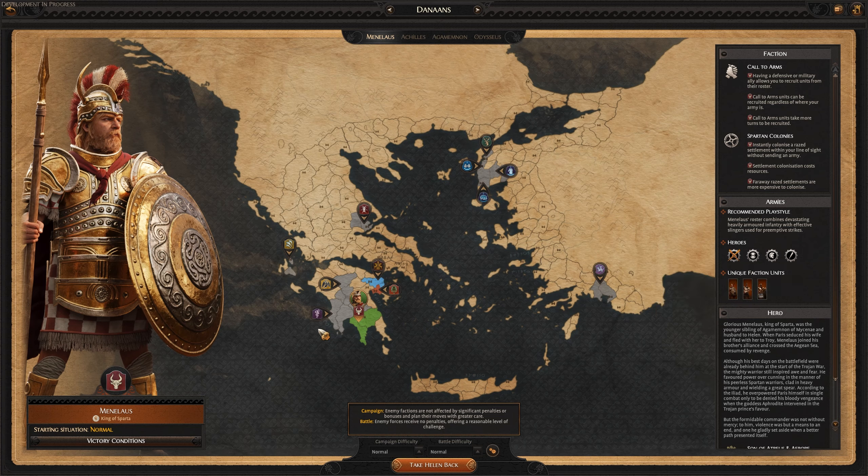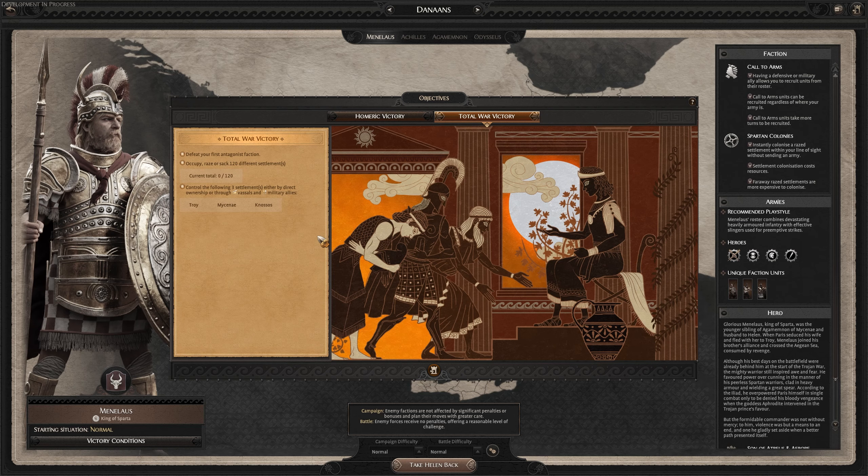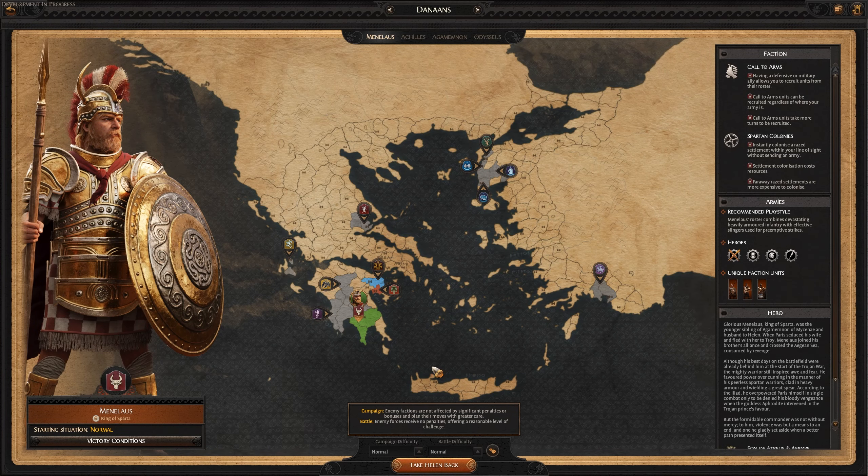Menelaus is the King of Sparta and obviously starts in Sparta. He has special victory conditions — two styles of objective: the Homeric victory or the Total War victory. The Homeric victory plays in line with the character's story from the Iliad: destroy Hector of Troy, Paris of Troy, and Troy itself; capture Helen; hold two settlements of Troy and Gnosis; and defeat your first antagonist faction. The Total War victory is pretty much exactly what you'd expect — paint the map. I like that you can either go through this with a heavy narrative approach or build your own.